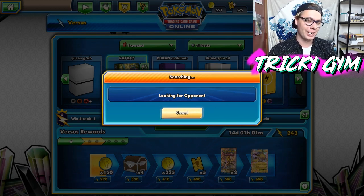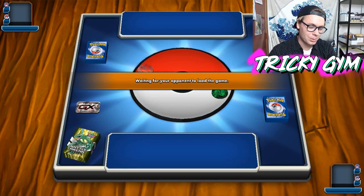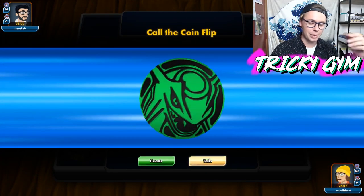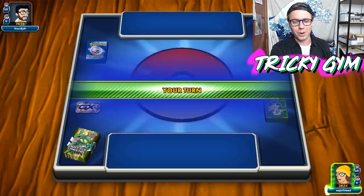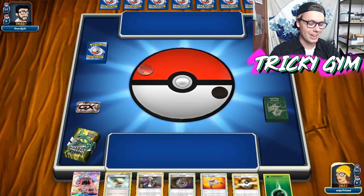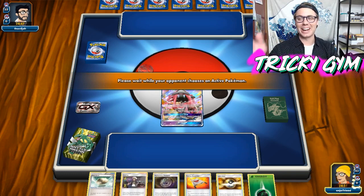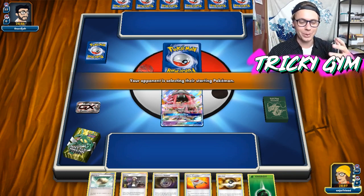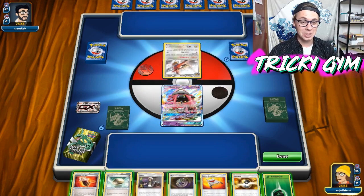I know Trash Larch is really good in Expanded format. Drampa Garb, Espeon Garb are kind of big decks. Dimension Valley is really cool with cards like Necrozma. Buzzwole's really good, Trevenant's really good. People are talking about Archie's Blastoise being really good as well — I don't see how a deck like this could keep up with a turn one 180 from a Keldeo. We should play some Archie's Blastoise — maybe I'll load that up. I also know a lot of people are just tired of the current Standard format, and I really can't blame them.